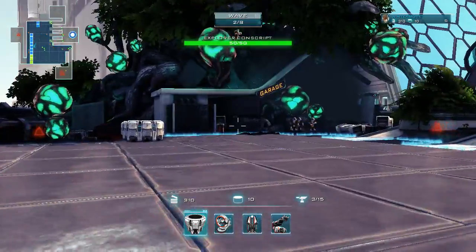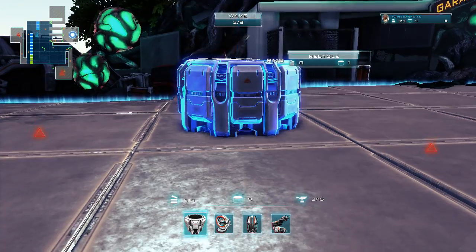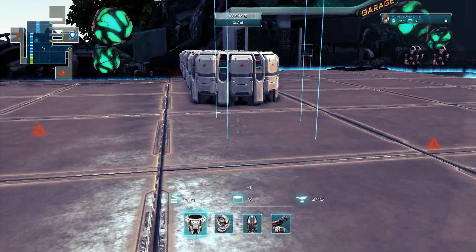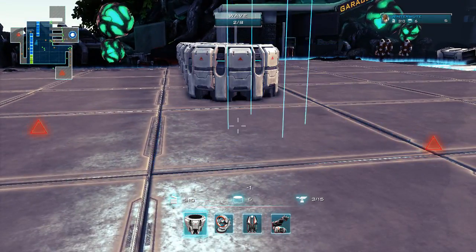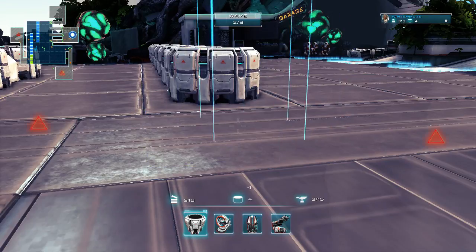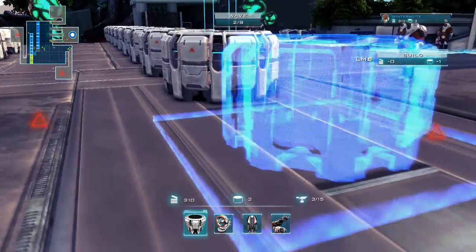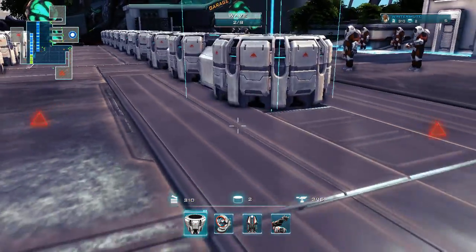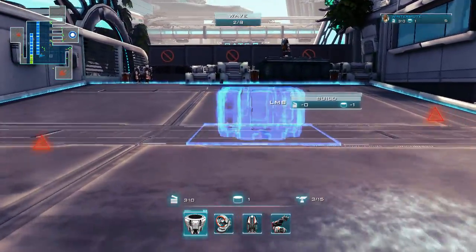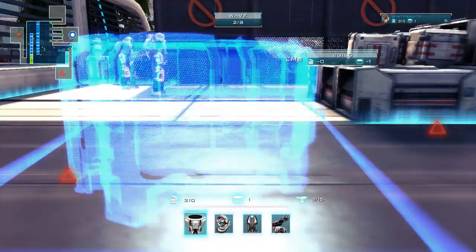I didn't use any of my guns yet. What I'm going to do is build a wall across so they basically have to walk past my guns twice. Now I can see there are some enemies coming in from another direction — I probably should have saved some turrets for that side.